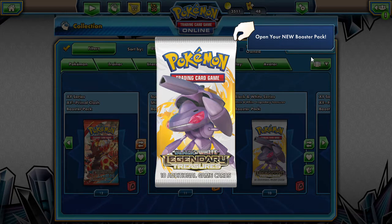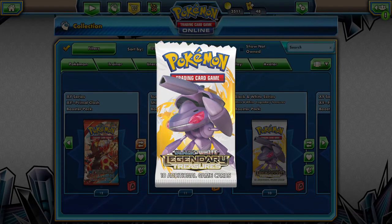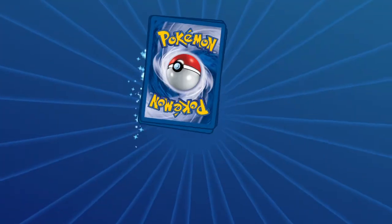Since we have 11 packs total, 10 left, let me do it for six days. We're gonna open up two today, one tomorrow, and then two the rest of the week. I believe that's how it can work out. So let's go ahead and jump into a legendary treasures with the Genesect pack here today guys.